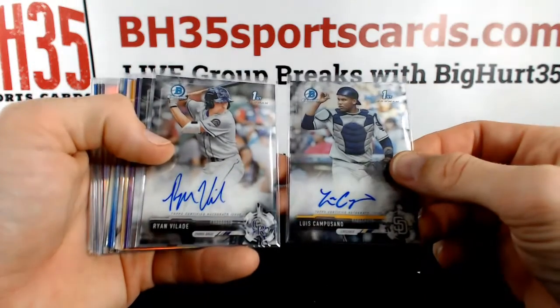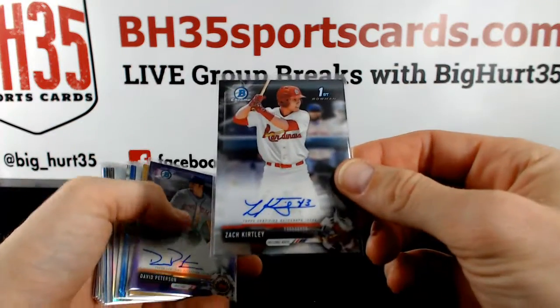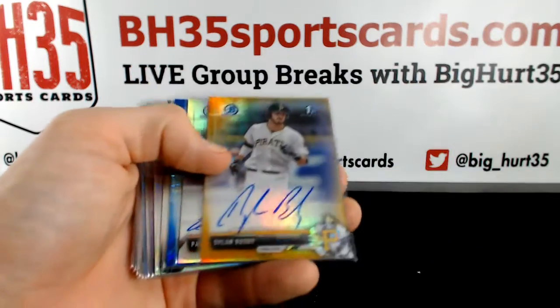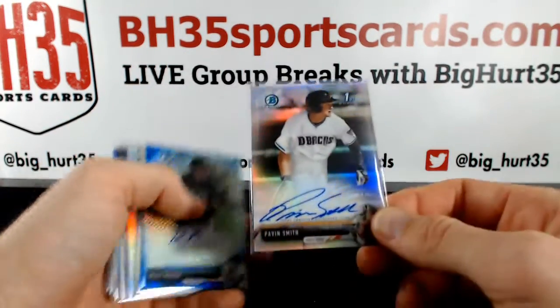Campusano and Velarde. Kirtley. David Peterson purple. Dylan Busby gold. Pavin Smith refractor auto.